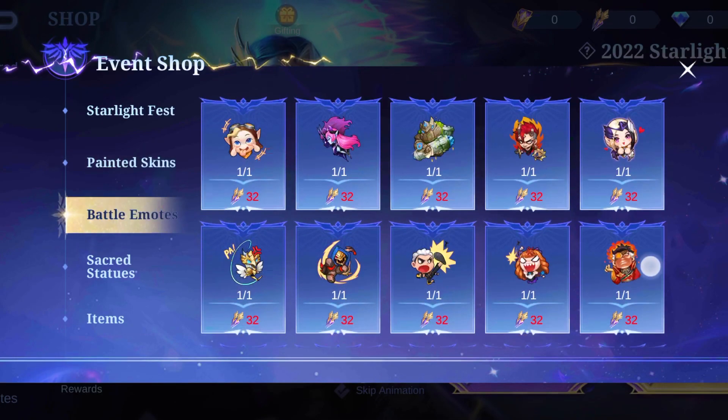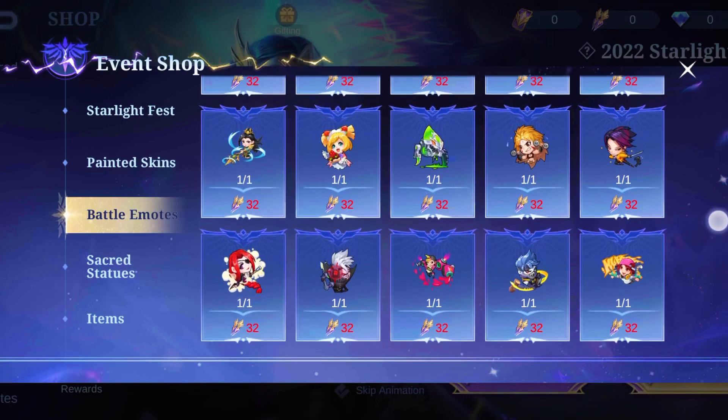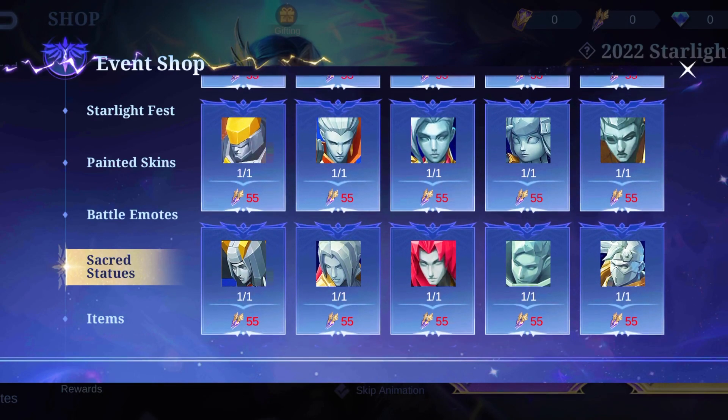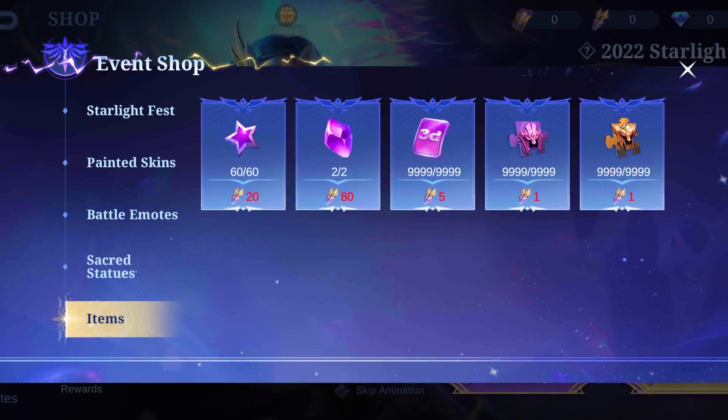Battle emotes are available to be exchanged for 32 starlight fest badges. Sacred statues are available for 55 starlight fest badges, and the other items are available for different values.